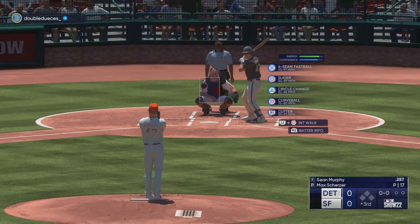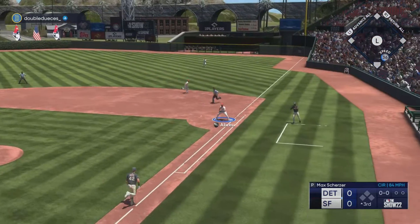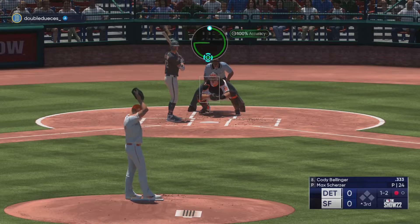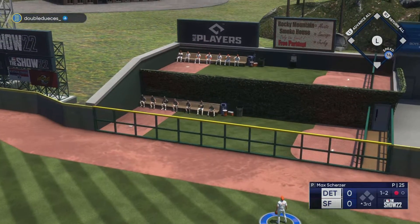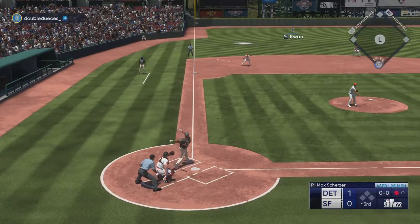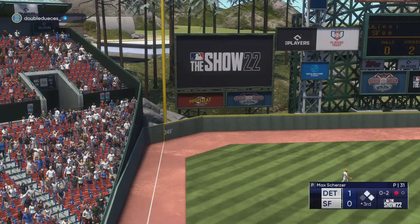Sean Murphy and that wagon — man, that wagon is dangerous. Circle change in the dirt — see if we can get him. Got Sean Murphy and his wagon out. He's right on this guy. Good take. Wow — that's a slider low and in and he got all of it. That was a good at bat. We're behind. That's a slider low and into Cody and he turned on that — nothing you can do but tip your cap on that one.